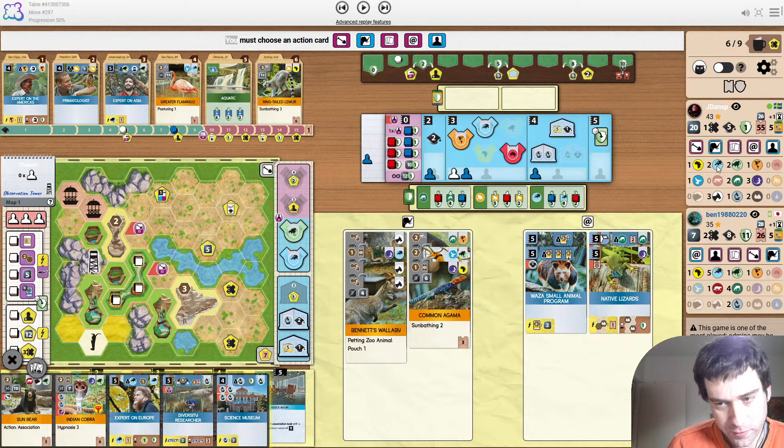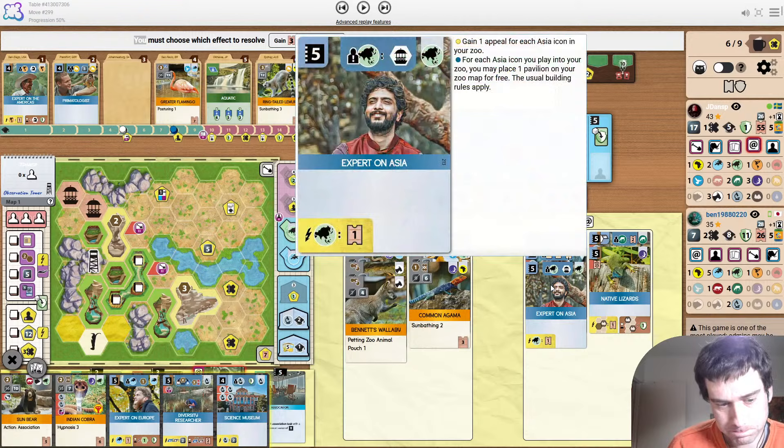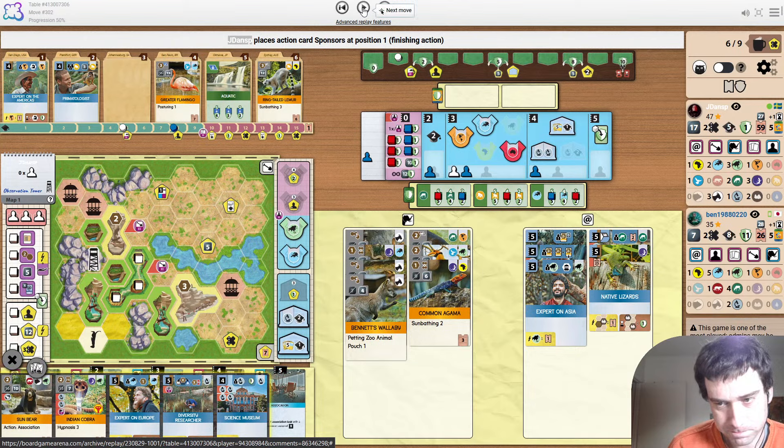With Expert on Europe as well, that's a pretty big project to support. Playing Expert on Asia — while it's in the display, why not? There are so many sponsors to play here already, but it is good points, and it's going to give some more pavilions with two Asia animals coming up. So I guess it's fine. It's actually really good points — that was a four point move.